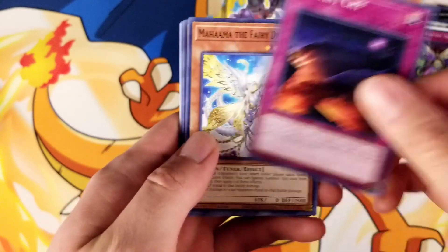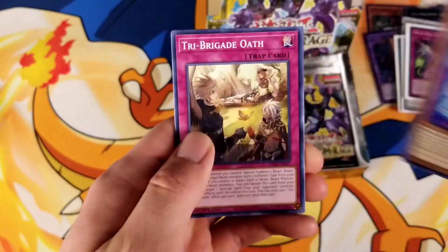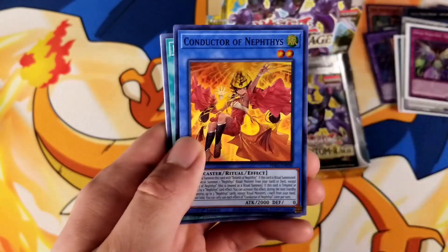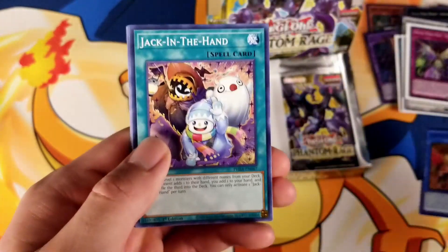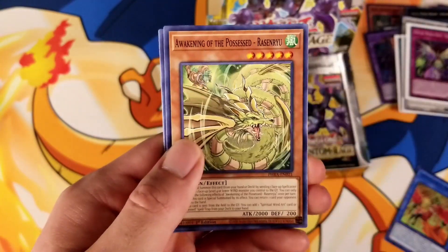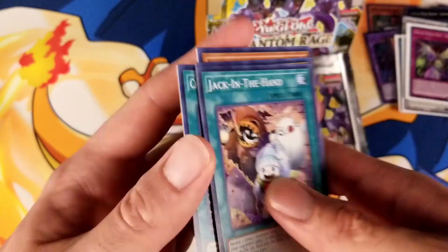Okay, you got Mutant Cry, Mahama, Raid Raptor, Tri-Brigade, Conductor of Nephthys Super Rare. Pretty cool. Jack in the Hand, Awakening of the Possessed, the Phantom Knights, and Charge Into a Dark World.